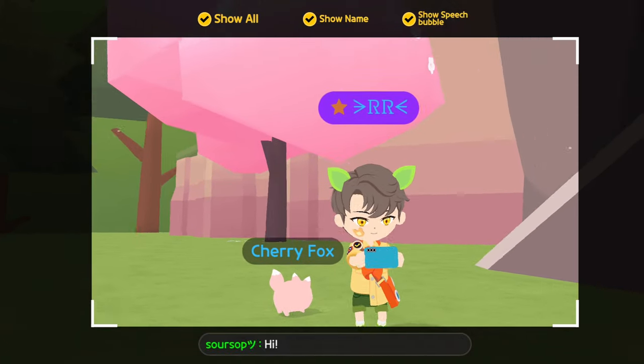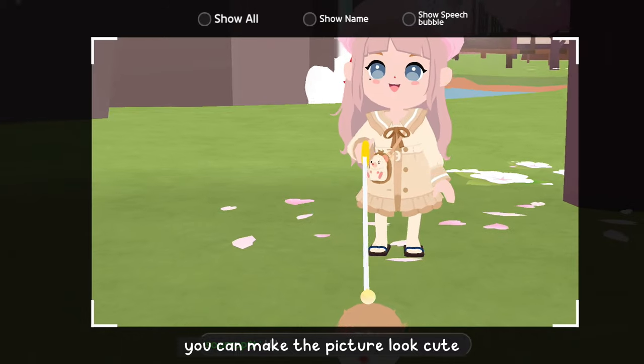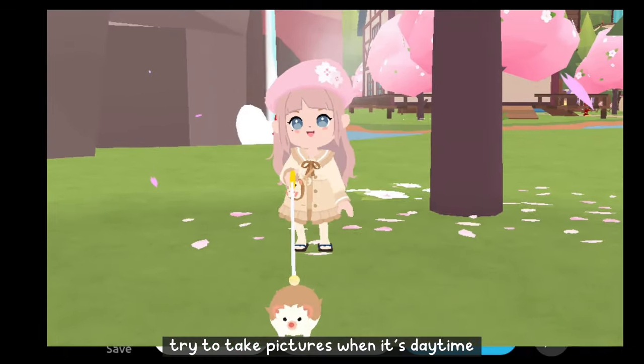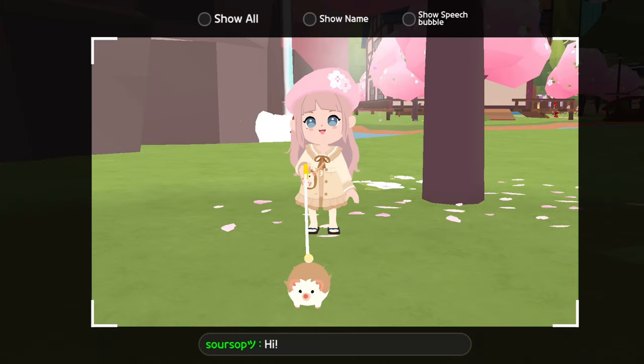Me walking my pet and picking up petals — by holding the petal you can make the picture look cute. When you are walking a pet, try to take pictures when it's daytime as the cherry blossom color shows up best when it's brightest.